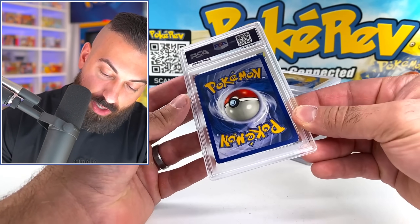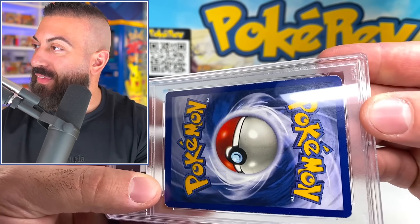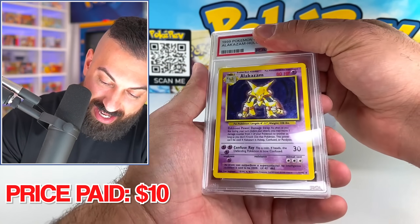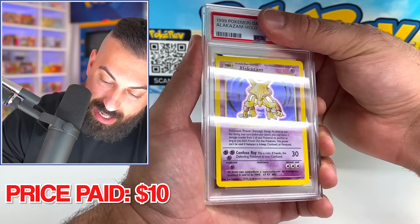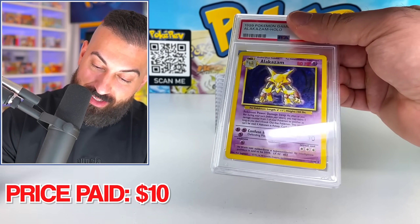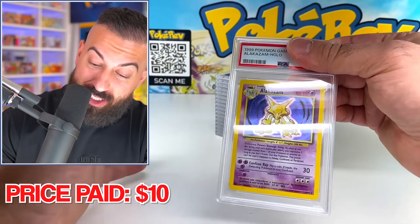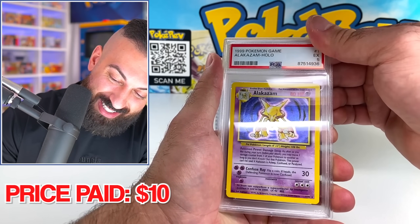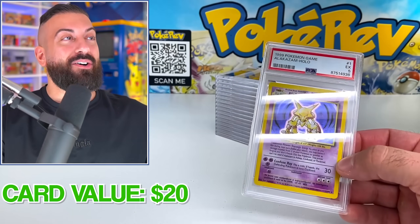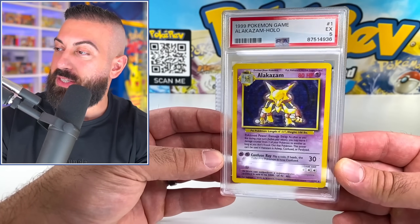Next card up. The back on this one looks not too bad — oh yeah, it's actually really messed up on the sides. It's the Base Set Alakazam. I know this card was scratched up like crazy. I'm going to guess like a four. This is Base Set Alakazam — we paid $10 for this card. It's going to be a PSA 5. So we're looking at a $20 value on this one, but it was $15 to grade it, so that one was definitely not the best choice either. This is just kind of a fun little experiment.